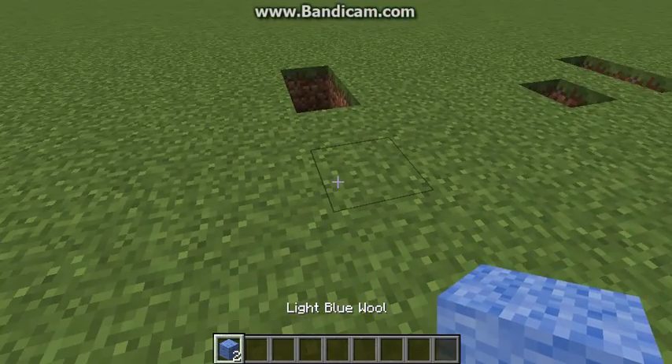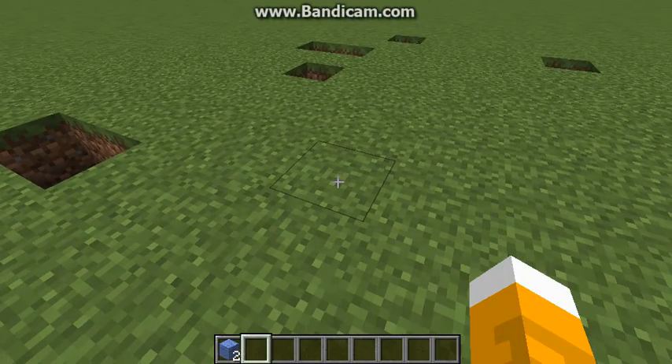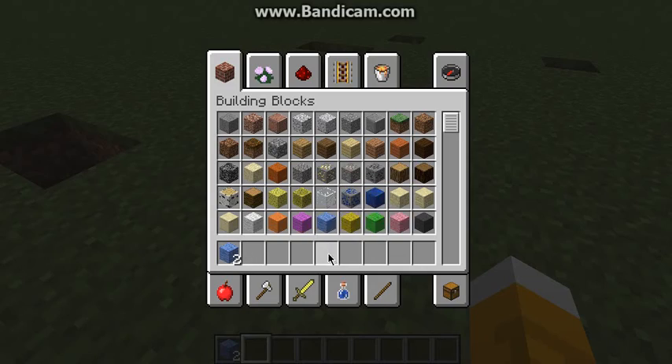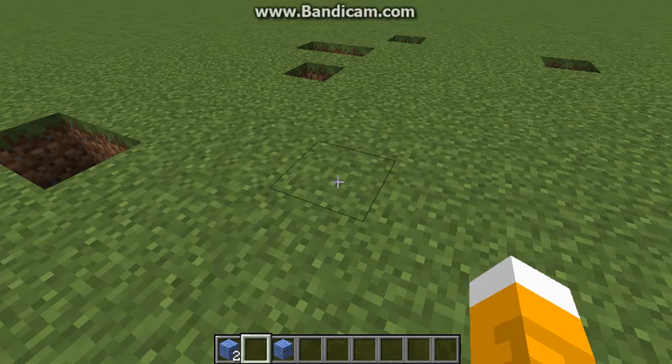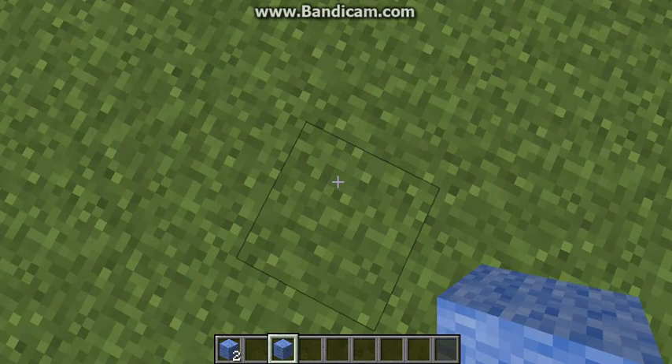So I've got some light blue wool here and as you can see I've got two pieces because I duplicated it. So first I'm going to get some more light blue wool, just going to put it here. And then just press Q and right after that press Escape.